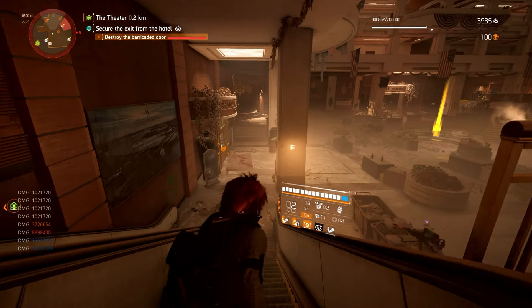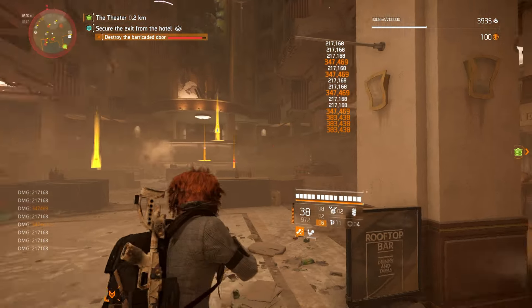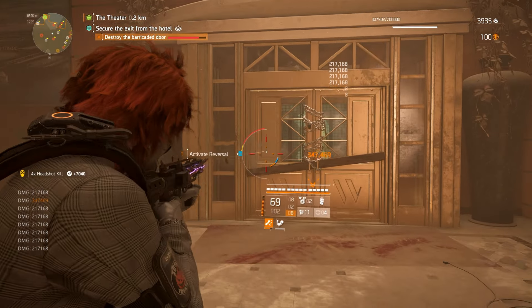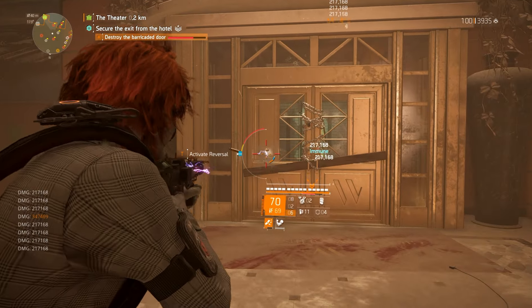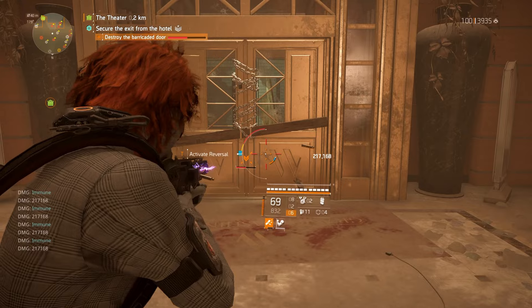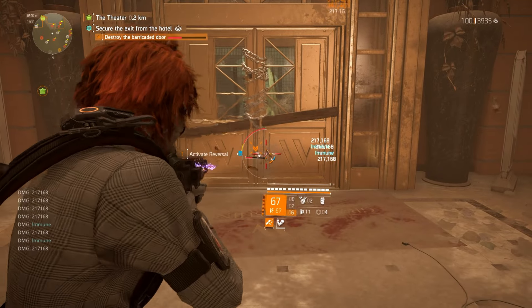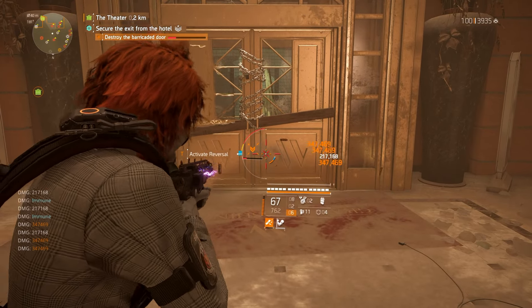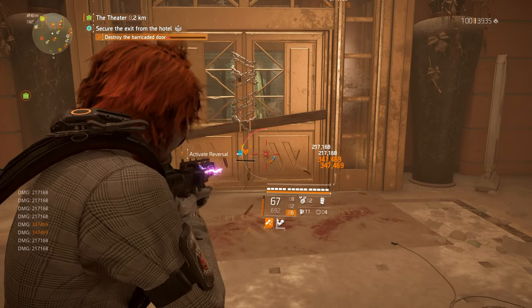Okay, so we're going to get rid of this door. The reason for this - if we go up there and use Tapper, we're at range, so we do next to no damage to this door. So we're just going to stand there with the Elmo's and drag it down. I could tap Reversal now but I'm going to be doing nothing. So what we're going to do is destroy the door, tap Reversal, and hopefully finish off this mission well.